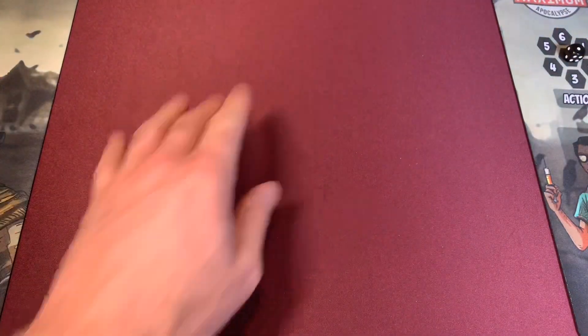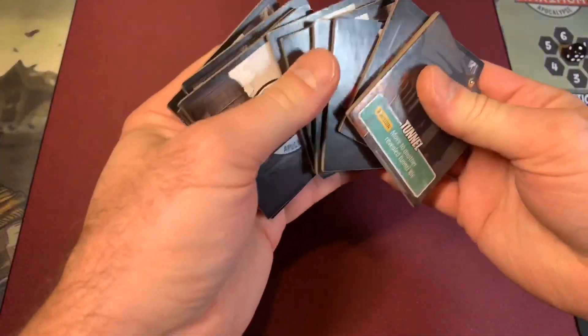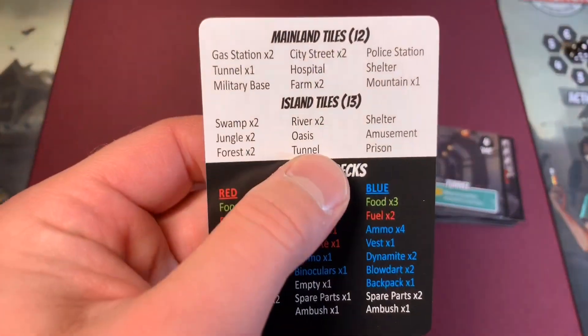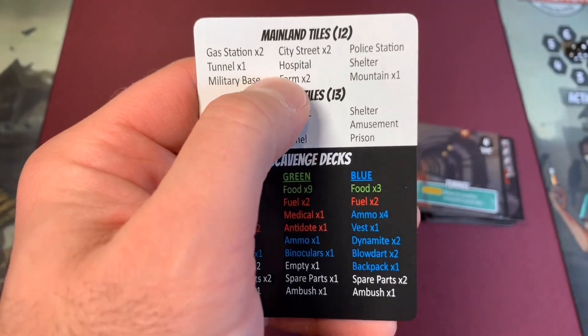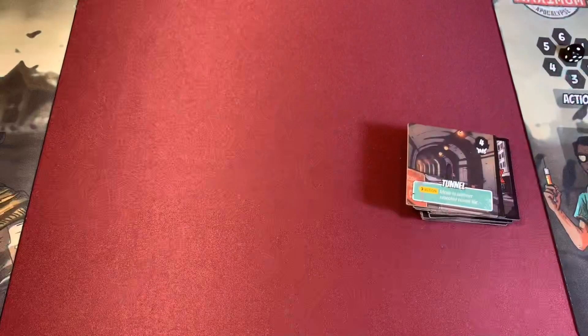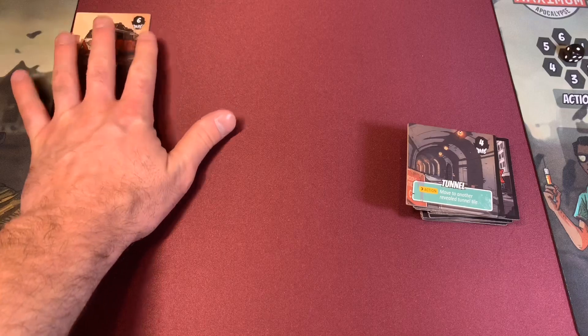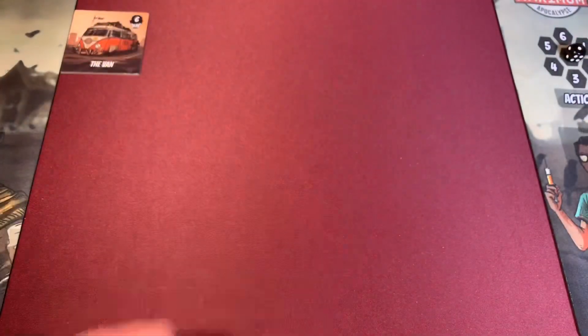This part right here is going to become our board, made up of all these different tiles we're going to put out. We'll do the setup according to our triangulation card — setting up 12 tiles for the mainland and 13 tiles for the island. We're going to put the van tile off to the side — this is where we come into the game — but I have to go get the rest of the tiles for the rest of the map.